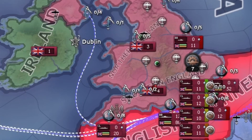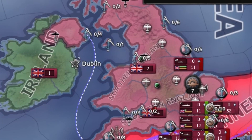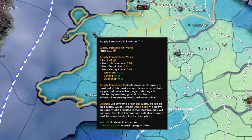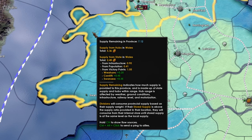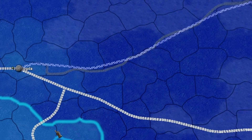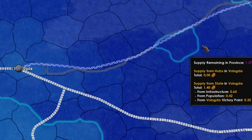Sometimes your supply needs to cross large bodies of water — for this, you use convoys. Convoys are used for trade, troop transport, and naval invasions, but in this case they're also used for supply. Ports count as supply hubs, so if you rule the waves, they may be a cheap alternative to building standard supply hubs. Ships also take supply when in port, so keep in mind where and when you harbor them. You do not need convoys for transporting supply along rivers.